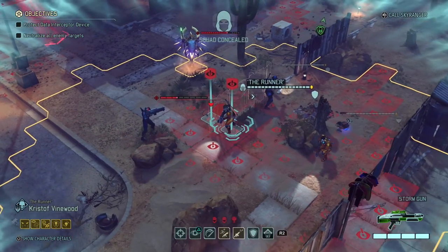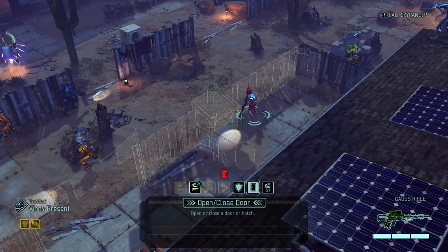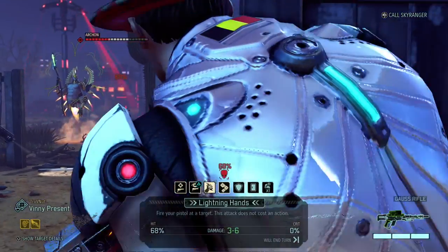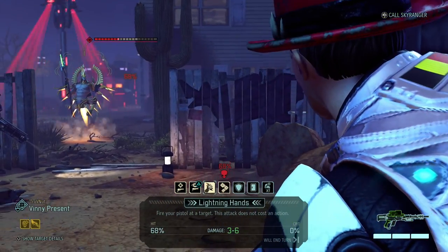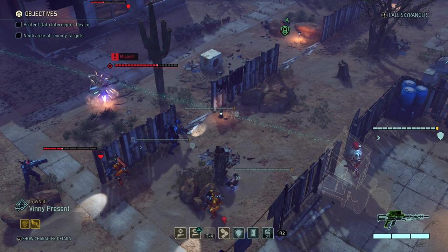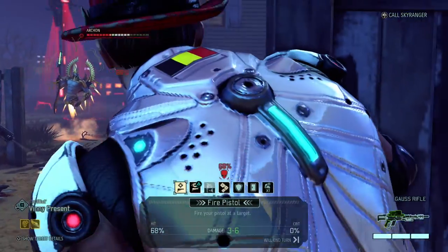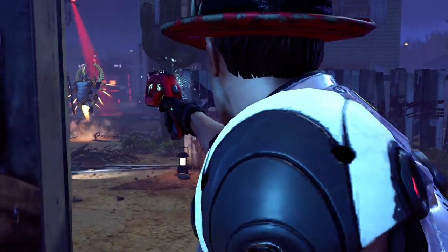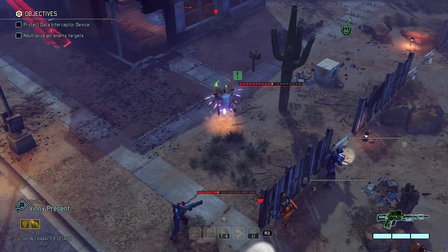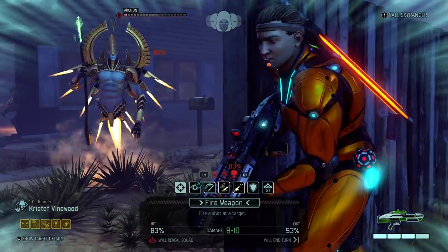We're gonna come closer like that - Kistov hasn't been alerted yet, which is interesting. I'm gonna open the door that Vinny is next to and see how many aliens he can see. Apparently only the Archon. So I'm gonna use his lightning hands. And that was a magnificent miss. Then a normal pistol shot to try again - three damage, that's the lowest he can do. Battle frenzy. And then a shotgun shot with Kistov that could almost take out the Archon.